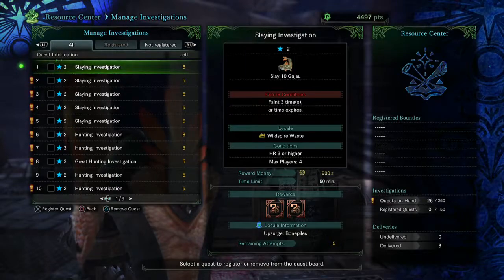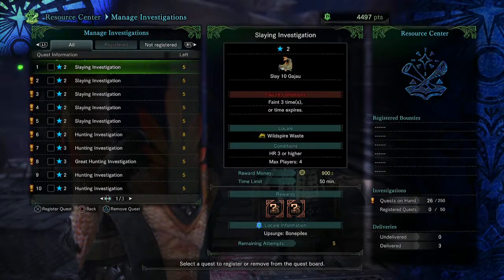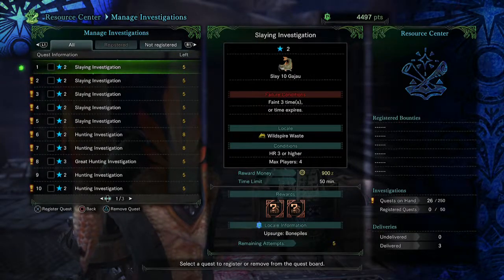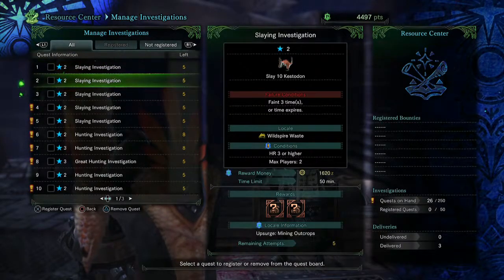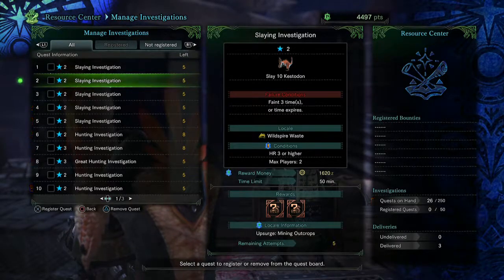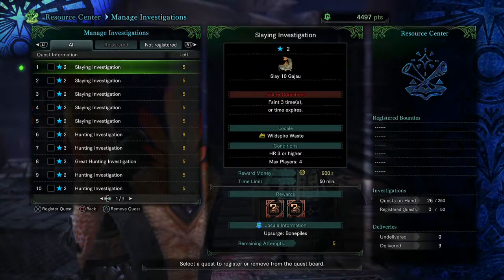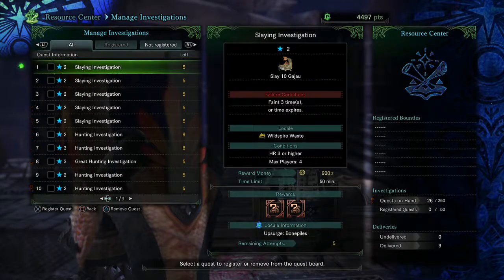Investigations are different from your normal guild missions — I don't quite get them just yet. I want to say these are probably like the forest quests from Monster Hunter 4, where you basically choose one, go out and do it. Here they kind of go down because after a certain amount of times they disappear.